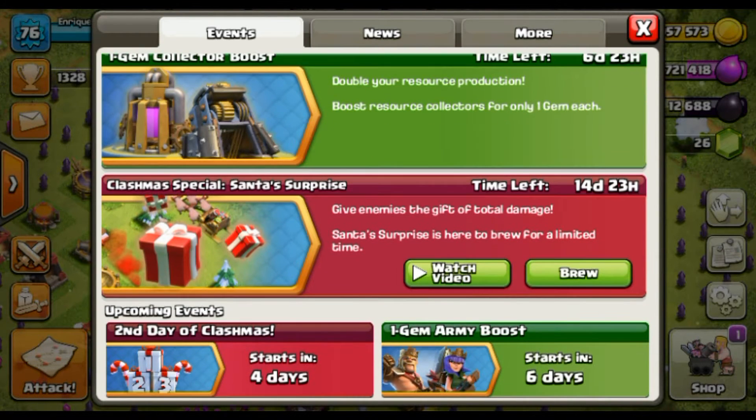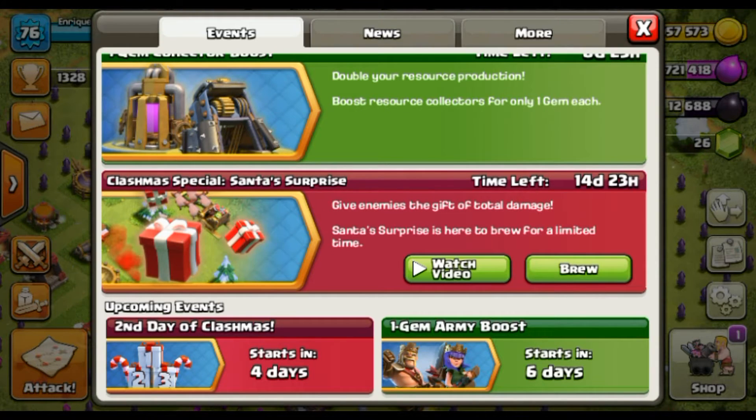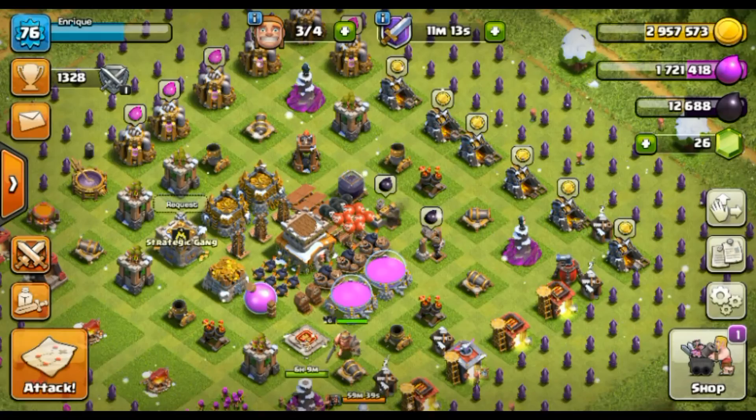There are also two new events coming in Clash of Clans. The first is the Second Day of Clashmas, which starts in four days. The second is the One Gem Army Boost, starting in six days.